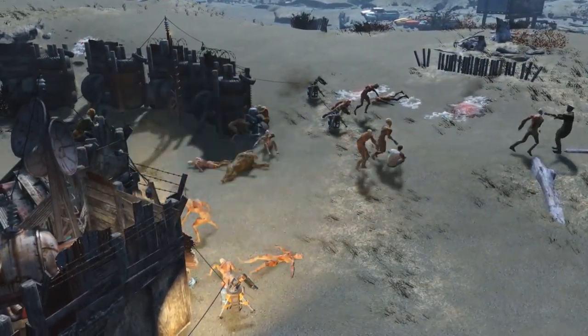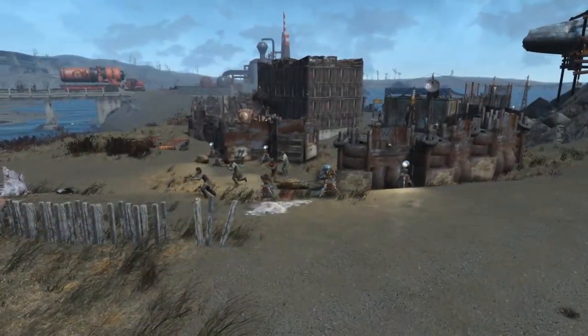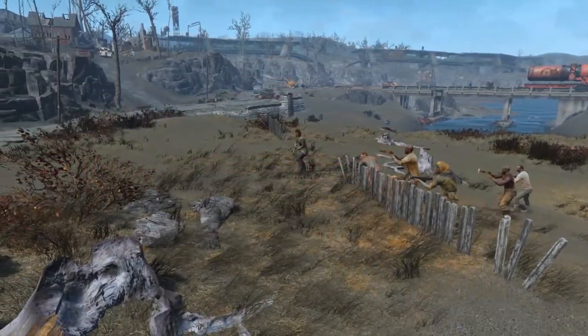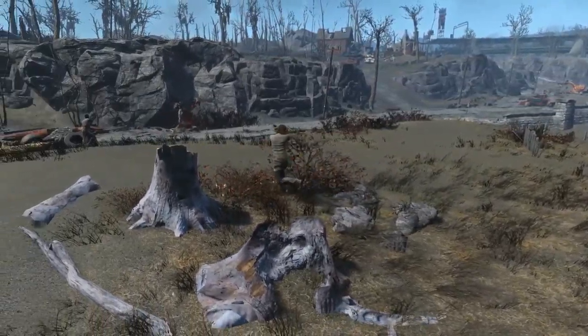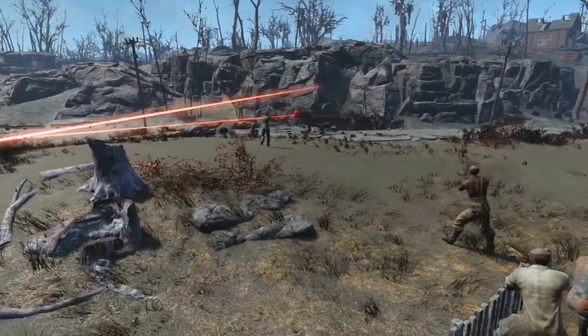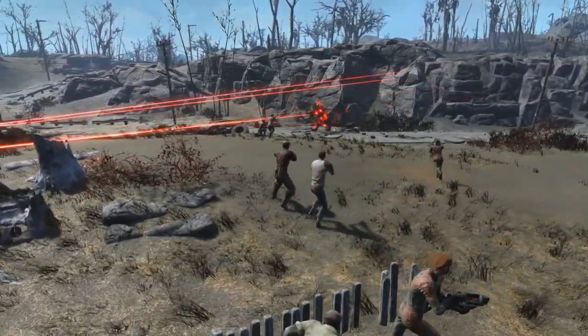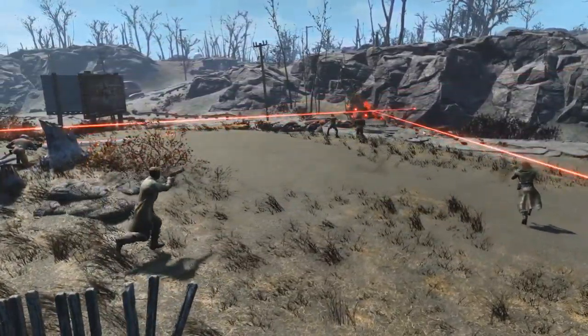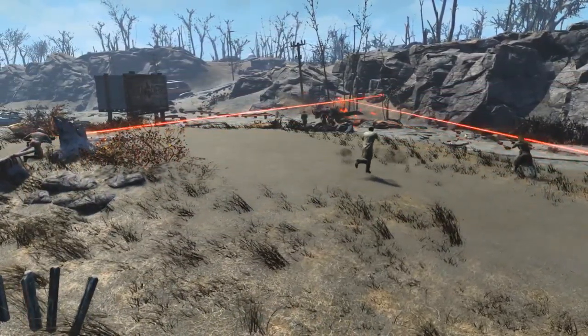It's also worth remembering that your settlers are quite idiotic, or perhaps simply heroic, as they will run past the wall of defences you built for them to go help other NPCs in need, such as the Brotherhood of Steel or even a merchant who's been fallen upon by bandits, which puts them at risk of certain death. So it's maybe not the best idea to plant your settlement near any friendly NPCs, unless of course you love chaos.